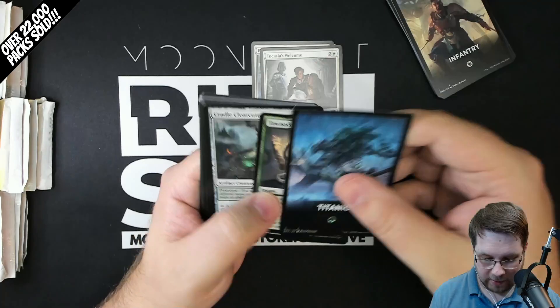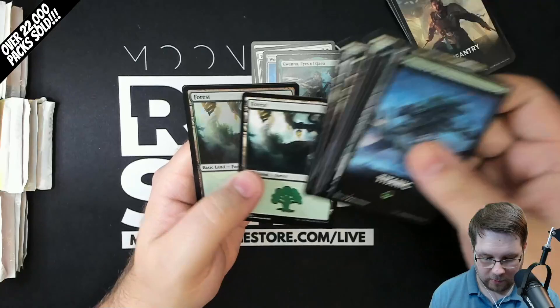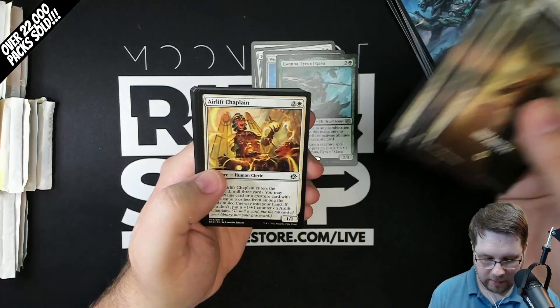Titanic for green. Let's see what's in the Titanic pack. Sadly, it is not a sinking ship. Wood Collar Automaton rare, Gwena Eyes of Gaia rare. So it seems like there are two rares in every pack, so that's good news. I totally would have expected to get one of the Mech Lands, and you totally don't. What a bummer. One of the ways they could have made these at least somewhat cool, because Mech Lands only come in one in four of these set packs. Got another Infantry.